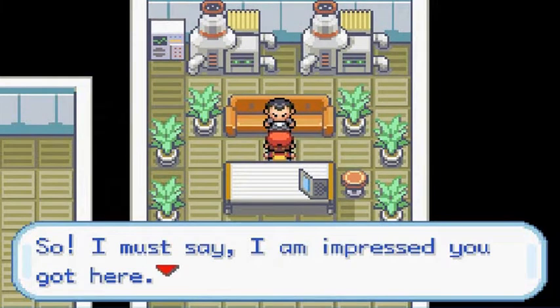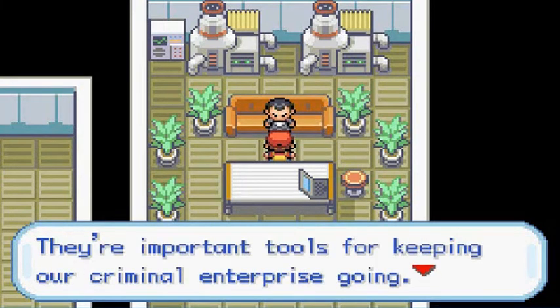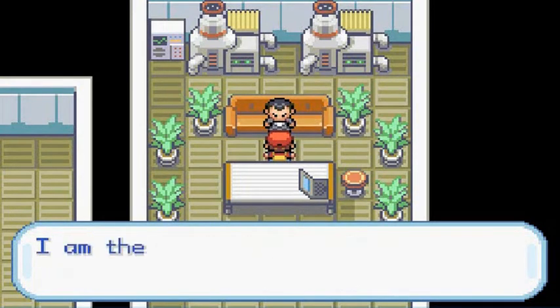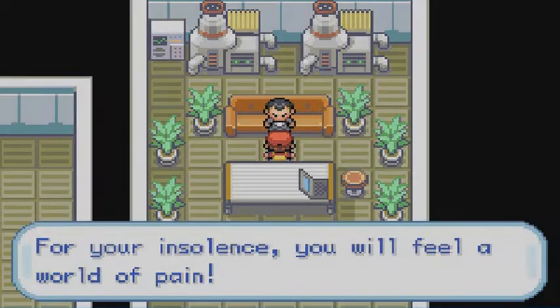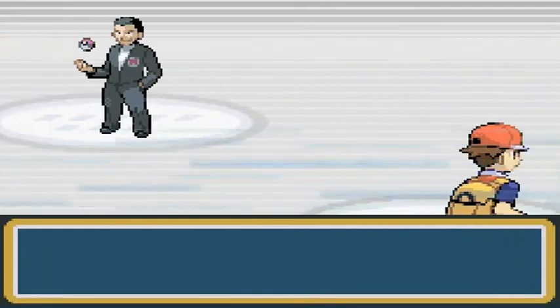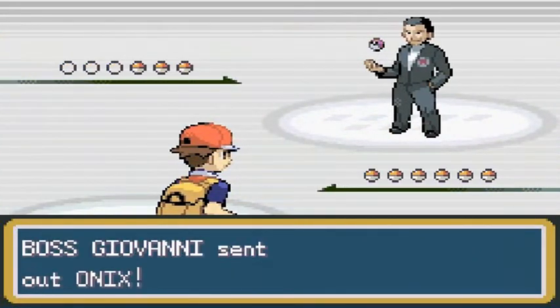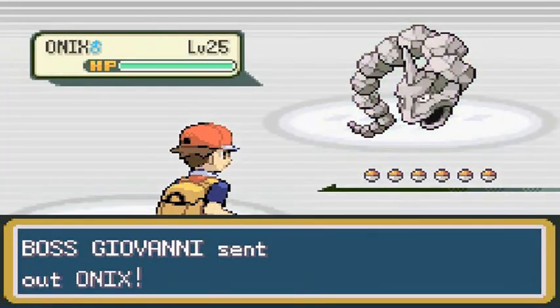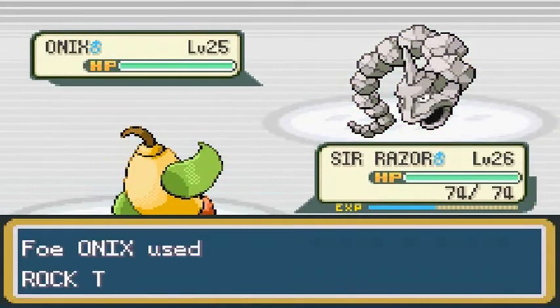Giovanni says, 'I must say, I am impressed with what you got here. Team Rocket captures Pokemon from around the world — they're important tools for keeping our criminal enterprise going. I am the leader, Giovanni. For your insolence, you will feel a world of pain.' Bring it on. We're battling the boss, Giovanni, and he's coming out with his Onix.